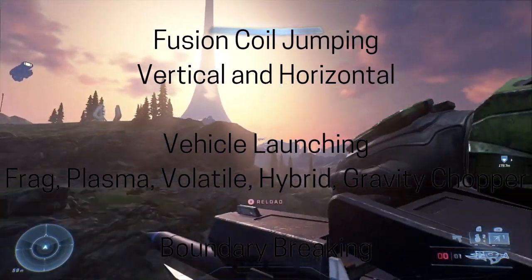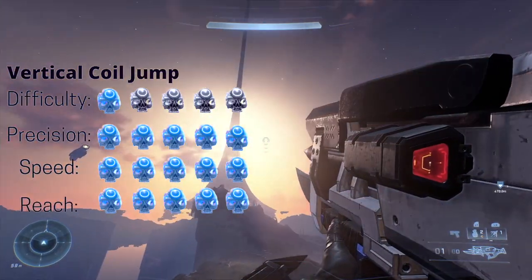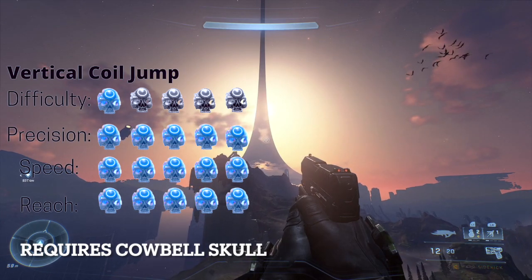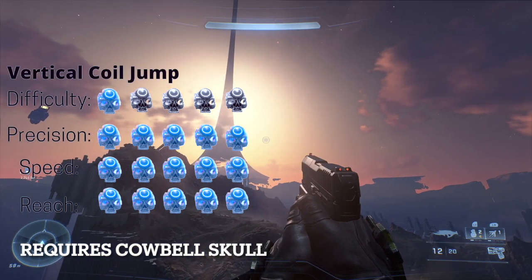You can skip ahead to the one you want with the chapters I made. You'll notice a stats screen like this pop up, and it is meant to show us all the basic traits each technique has. One skull being the lowest and five skulls being the highest for that trait. If the technique requires a skull, a disclaimer will be on the bottom left. Anyway, let's get straight into it.